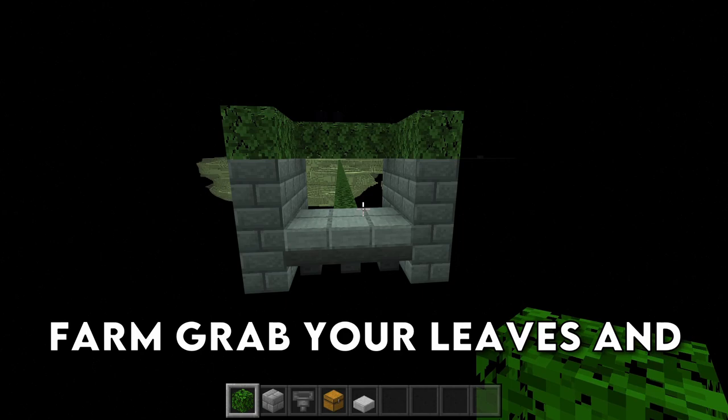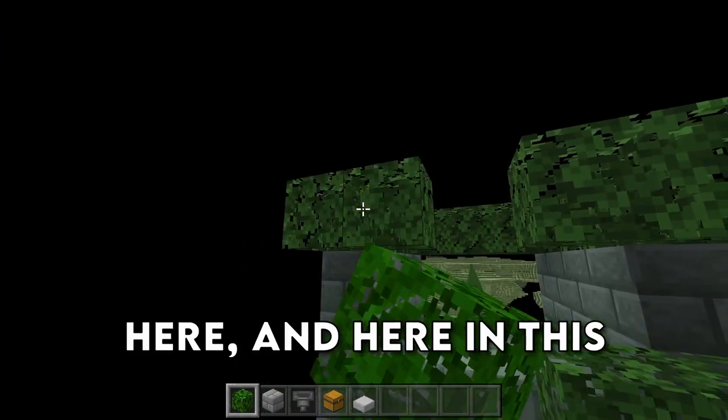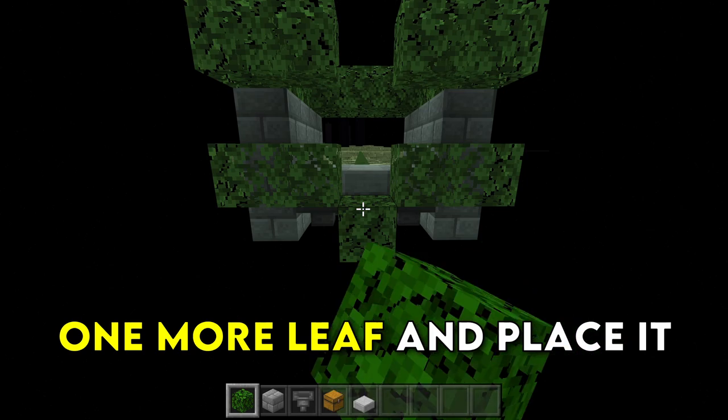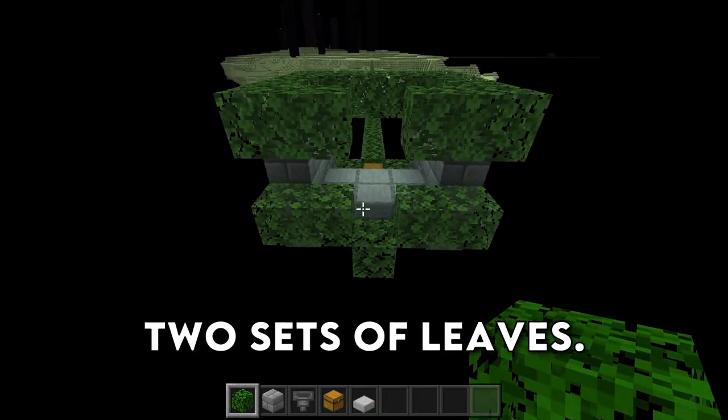On the back side of the farm, grab your leaves and place down two leaves in this pattern on each corner, and then one more leaf in between those two sets of leaves on the hopper, just like that.